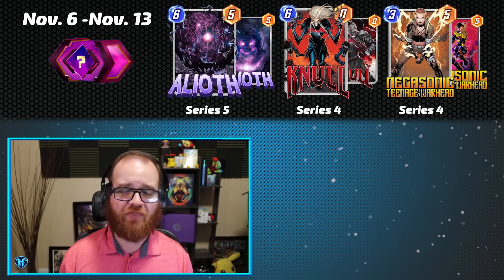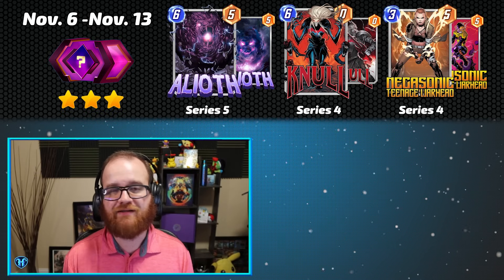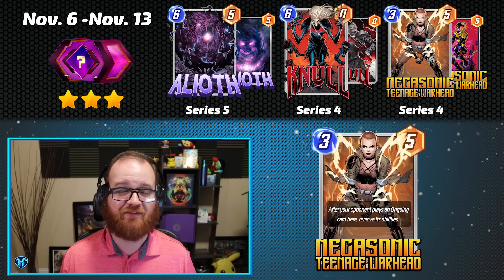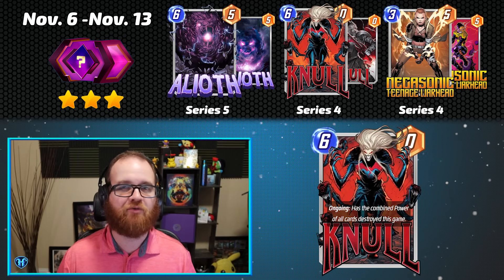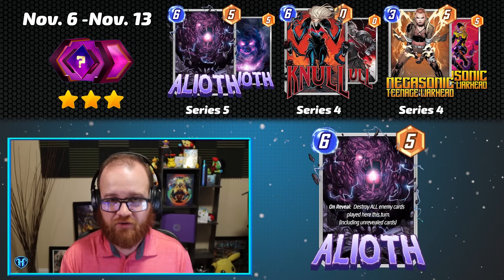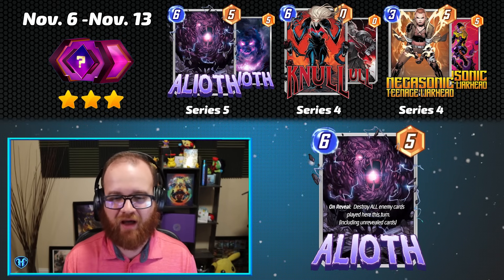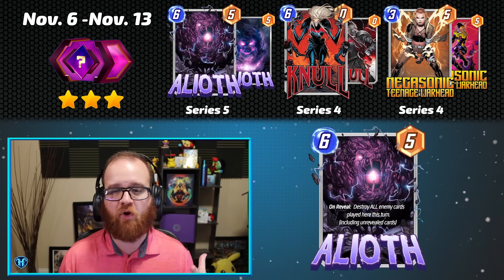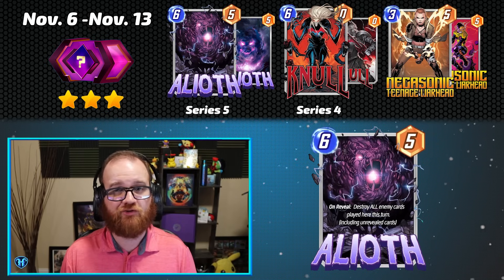Moving on to our first full November Spotlight week, running from November 6th to November 13th, we have Alioth as a returning Series 5 card, and then Null and Teenage Warhead as returning Series 4 cards. This cache week is getting the absolute lowest rating I'm giving any in this group — a 3. Teenage Warhead is an absolutely useless card in its current state that I'm surprised hasn't been downgraded to Series 3 already. Null has been pushed out of the metagame, no longer being present in Galactus decks because of Alioth, and the Destroy decks that liked Null have been a little awkward since Loki was added to the game. Alioth is a very good Marvel Snap card, but it's hard to justify opening caches this week when the other two are so mediocre.